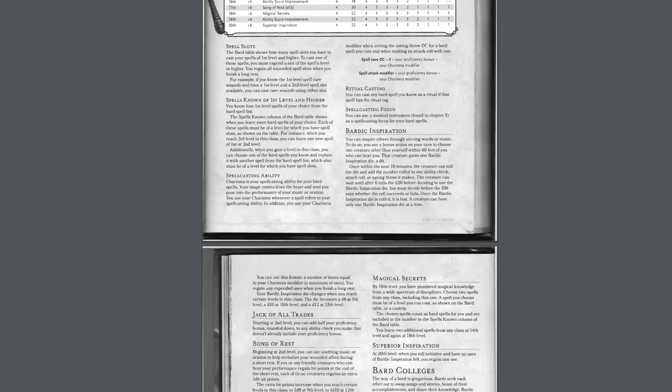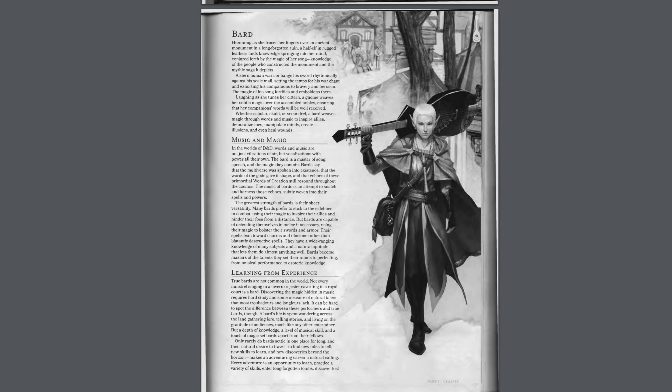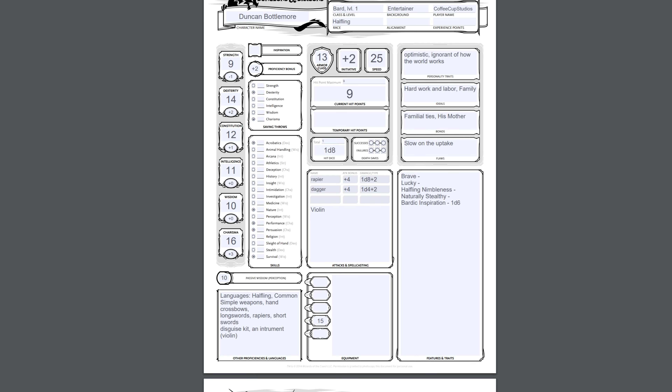So basically, you can say words or play a song that inspires your teammates and allows them to do better on rolls. Currently, at a low level, the Bardic Inspiration die is a d6, which I have noted right here. So basically you can give a d6 to another player to use on one of their rolls. It's kind of an important feature of bard, and I really apologize I didn't go over that.